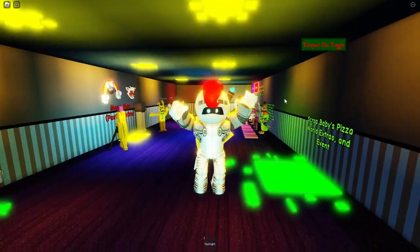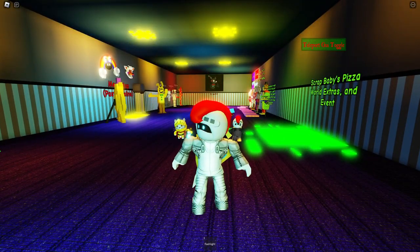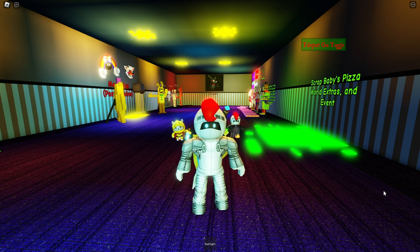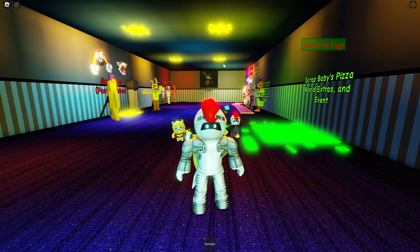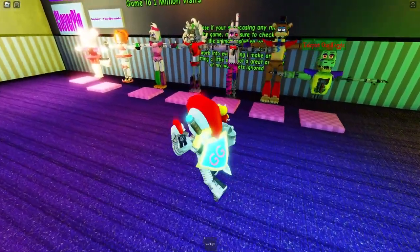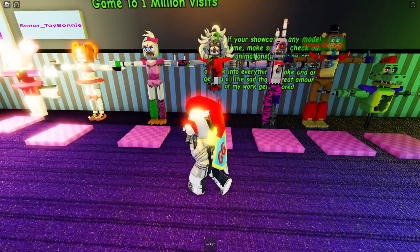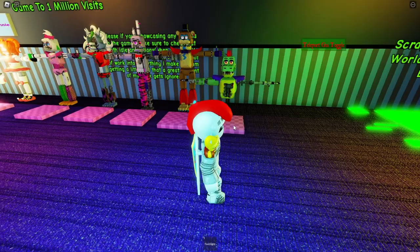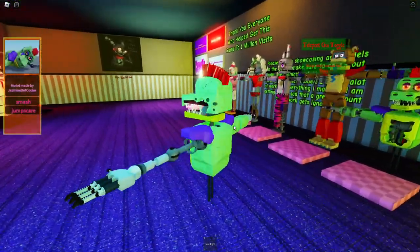Welcome back to the channel! We are finally back in Scrap Baby's Pizza World because they've released a bunch of new animatronics, updated an event making it easier, and made it look cooler as well. We're going to start off with the animatronics in the lobby, which are the shattered glam rock animatronics. We even got shattered glam rock body as well, so let's start with Monty himself.